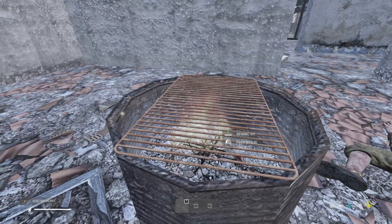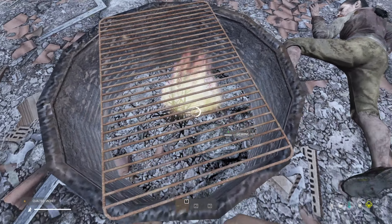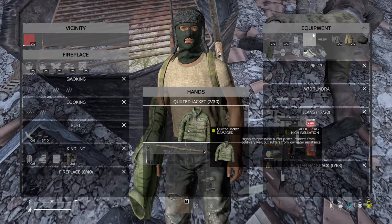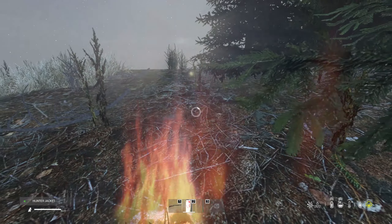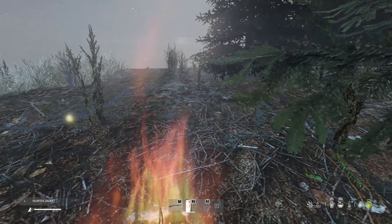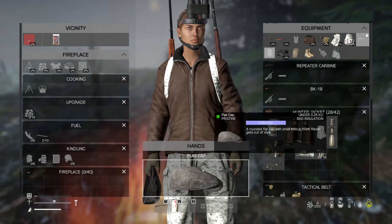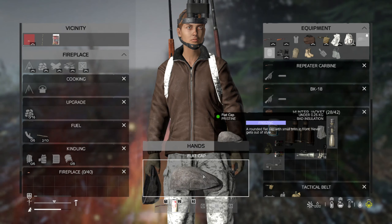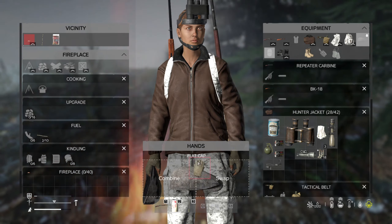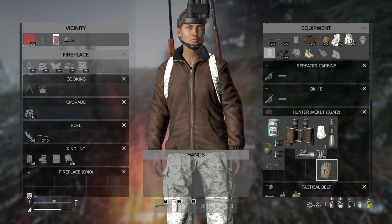Make sure your clothing is kept in worn or pristine condition. There are plenty of sewing kits and leather sewing kits around Namalsk, so keep repairing your clothes constantly to stay warm — the more damaged your clothes become, the less warm you'll be. Also, snow on this map counts as rain, so your clothing will get wet and can actually freeze. Make sure to wring your clothes out every once in a while, especially if it's raining. If you're sitting next to a fire, you can take your clothes off and place them in front of it to dry them out pretty fast.